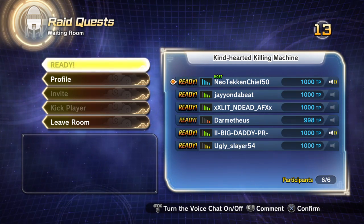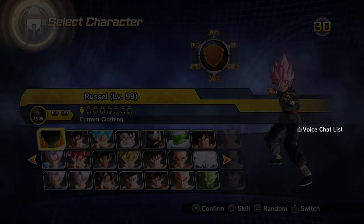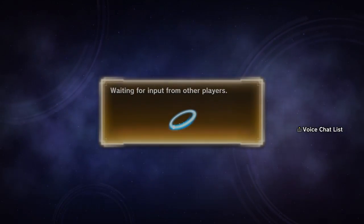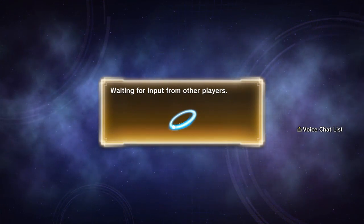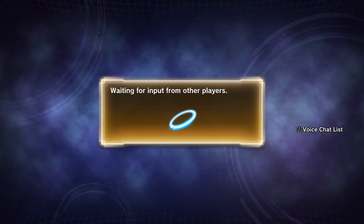Alright, whole crew's here. Let's keep going. We're going to be using my really crappy Goku Black outfit for today. I don't have the full gear, so I just put armor pieces that look similar enough to it.